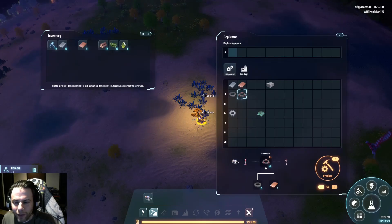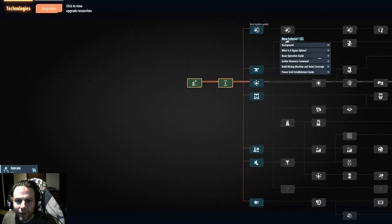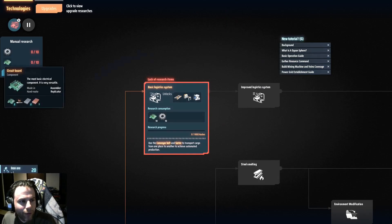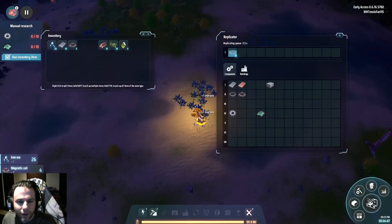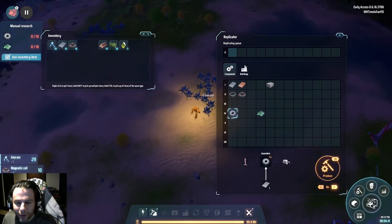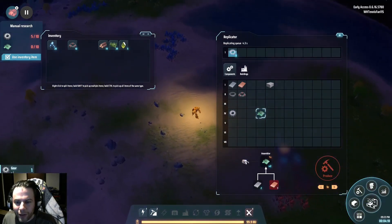So I can do five of these now. And I have to do more research too. Basic logistics would be a good start — that's gears and circuit boards. So I just need ten of these, I might as well get them going. And circuit boards — I need copper. Luckily I have the mining machine kind of starting over here, so I can at least take the stuff off of there.